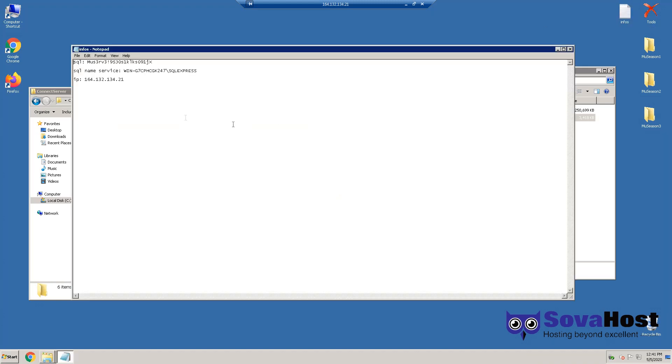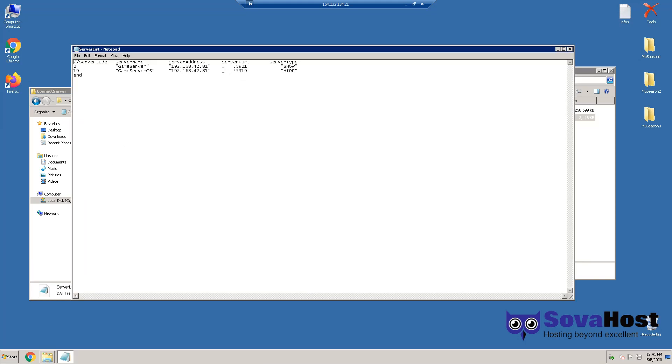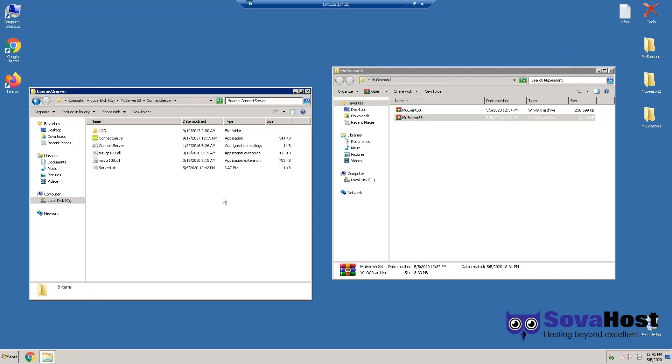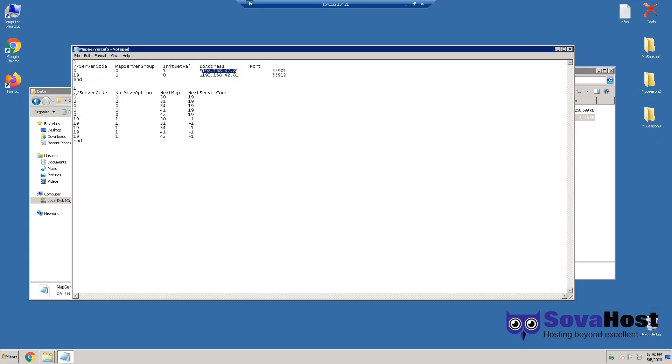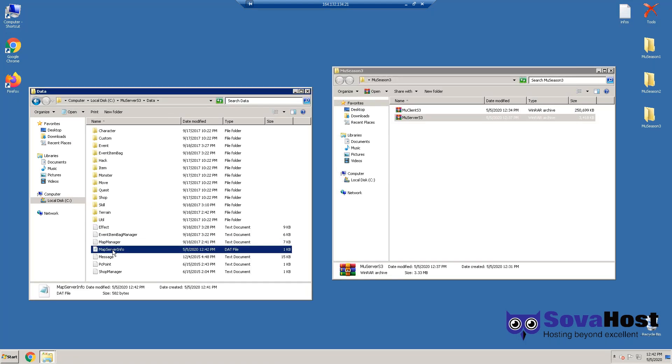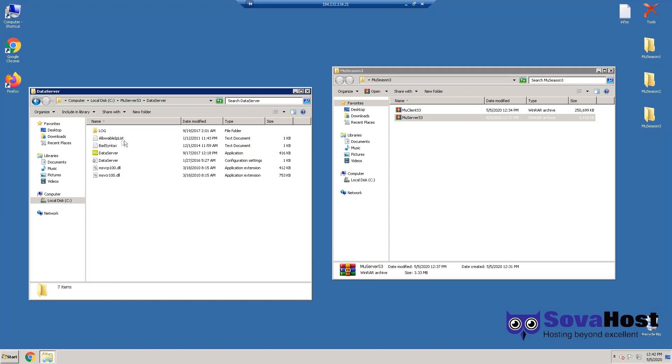Let's go to ConnectServer. Where's our IP? This is our IP. And serverList. I click Ctrl+S to save quickly. Then data, map server info. I guess this is it. Custom now — this is it. And then we'll go to data server. It connects by ODBC. Perfect.